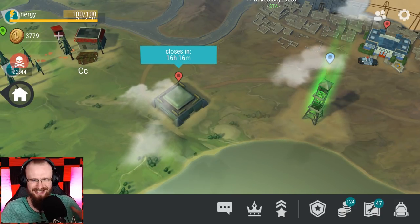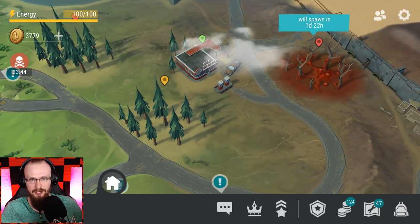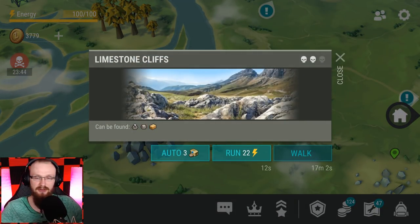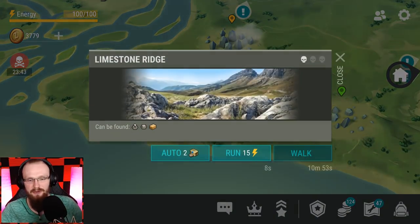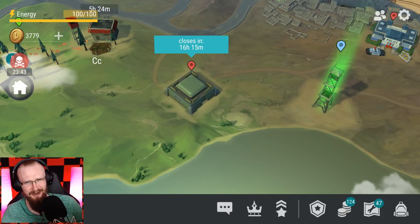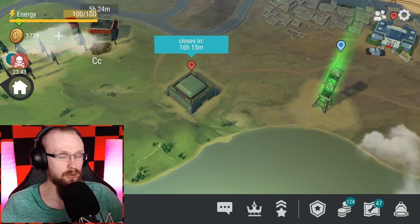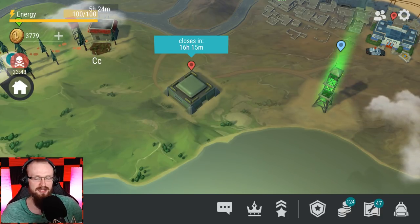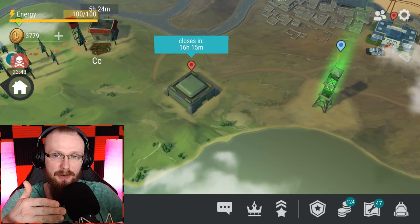Another tip: when I started playing, I would farm random zones way too frequently without knowing what I was doing. I'd go to limestone cliffs and farm for stone for an hour and actually progress nothing. This tip is again somewhat about Bunker Alpha — you can play this game for 5 hours, but if you're not doing Bunker Alpha, you're not going to progress. Spend just 30 minutes a day in Bunker Alpha and you'll make more progress than someone playing 10 hours a day without touching it.